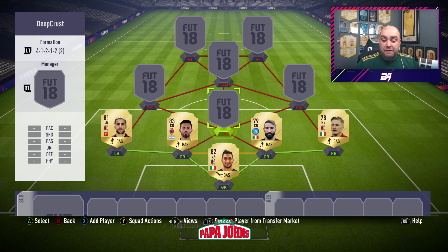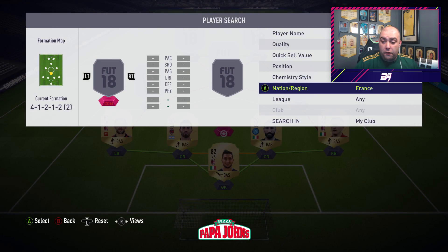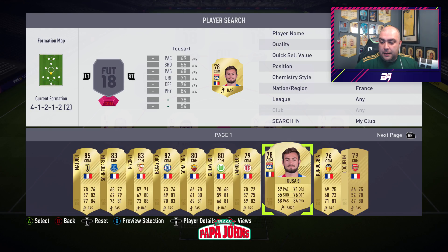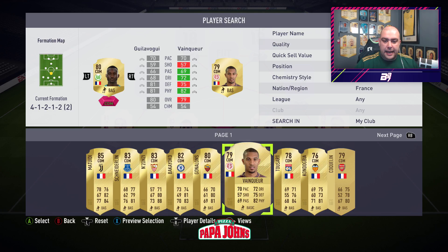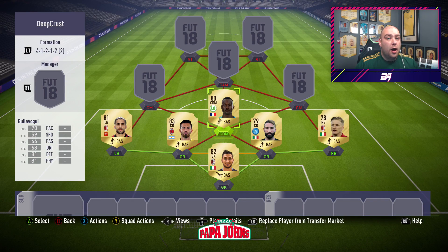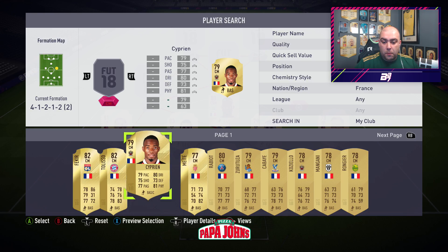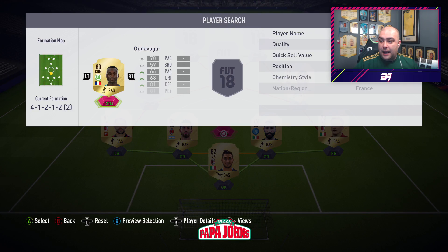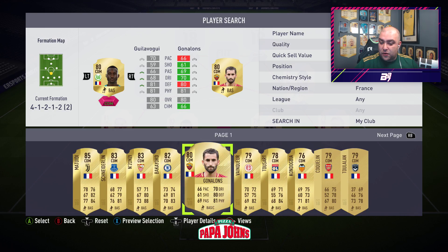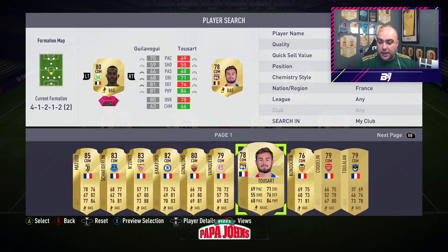We move up into the defensive midfield and also the centre midfield. We need a lot of passers. I am going to go with a French player - it is a very mixed team, this one, a little bit of a hybrid. In the defensive midfield position I am going to go with Toussaint, actually - I was going to go with Gullivogu, the Wolfsburg CDM, who is defensively sound, but Toussaint I do like the look of and he would help me a hell of a lot. He's got decent height - six foot one, reasonably tall. In the centre midfield position on the right-hand side we are going to go with Cyprien. Costs a couple of k but he's absolutely solid. Cyprien is five foot eleven.